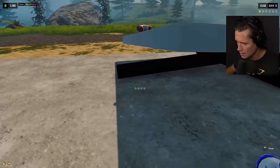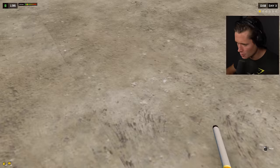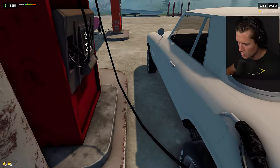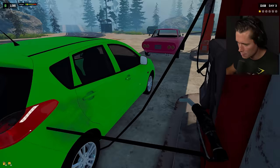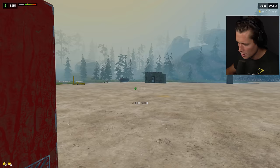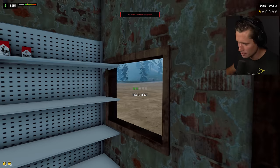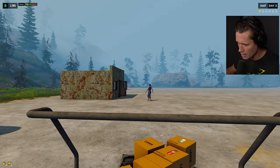Our guests are just absolute pigs — this is worse than any gas station simulator we've ever had. You always want to make sure you take the nozzle out otherwise they won't be able to check out. I definitely want to hire an employee at some point, but I think it might be a little bit too early. Let's make sure we stock our shelves — literally all the way empty.